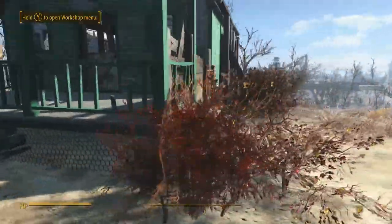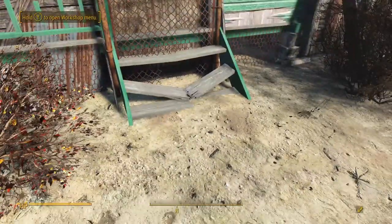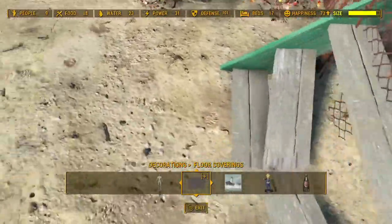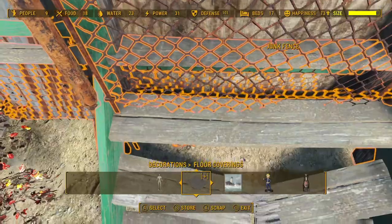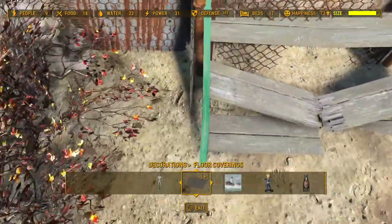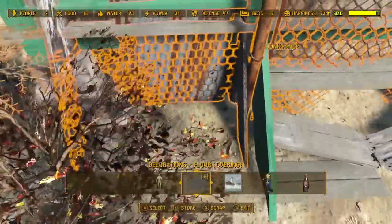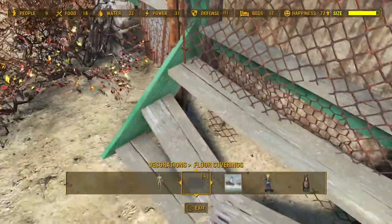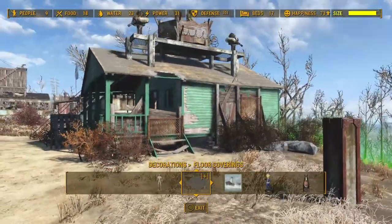One drawback with this system is that you're going to lose your mats underground — you can't reuse them as you did with the normal rug glitch. However, if you go close to the area where you sunk them, occasionally you can find the mats underground and still remove them, storing them back in your workshop to use again. This isn't always possible, but sometimes you can find them and pull them back out.